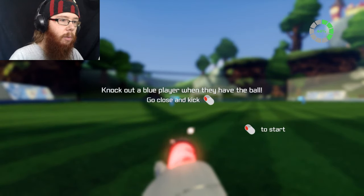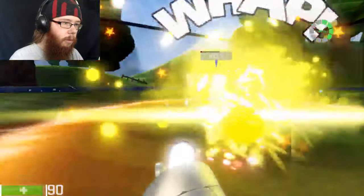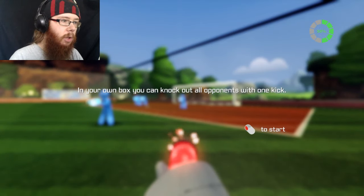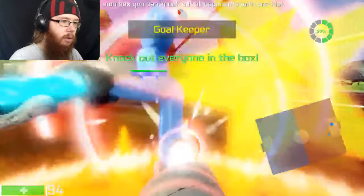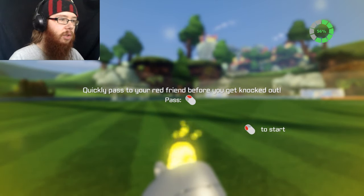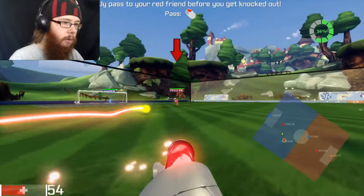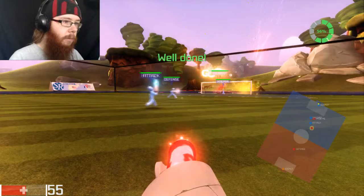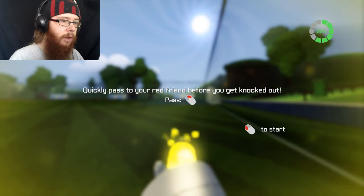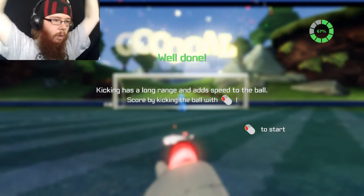Knock out a blue player when they have the ball. Go close and make a left flick. In your own box, you can knock out all opponents with one kick. Woo! Quickly pass to your red friend before you get knocked out. Woo! I can do it!